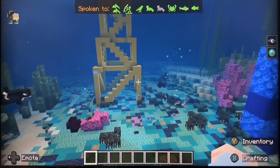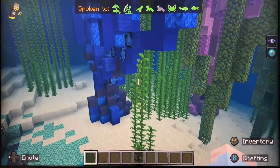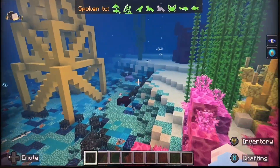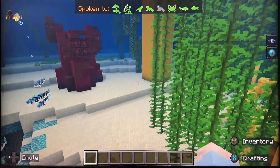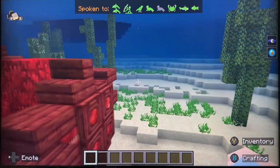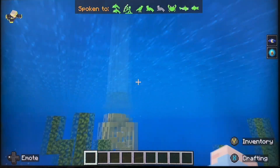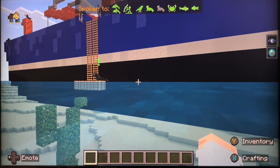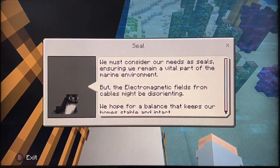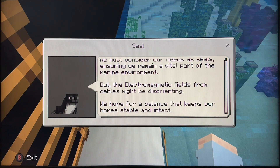We're going to have a little explore — you can see the wildlife and various habitats. Looks very tranquil. There's another structure there. I'm sure if I'm going to catch a seal in the water — there he is. Seals and ultra-magnetic fields: the cables might be disorientating.